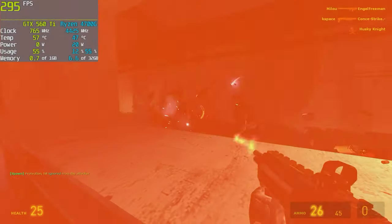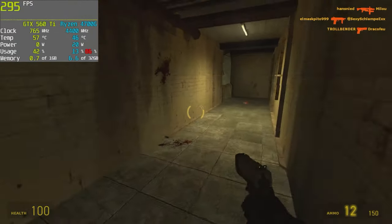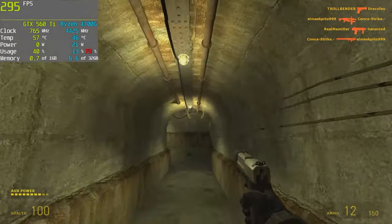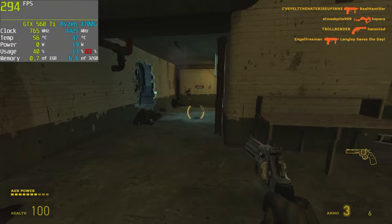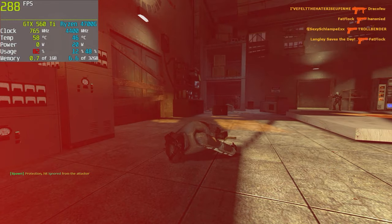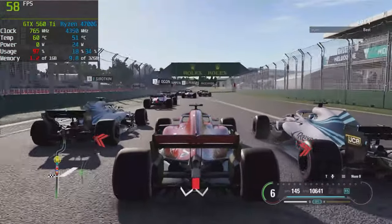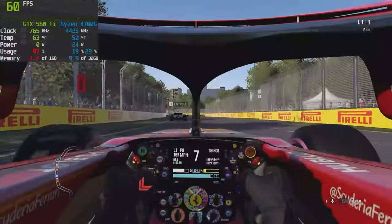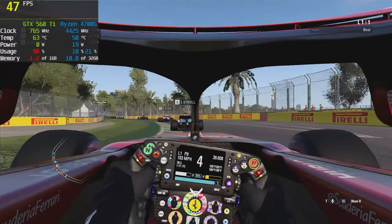For a flashback, how about some Half-Life 2 deathmatch? We'll max everything out. Very nice frame rate — just under 300. It looks great. The 560 Ti 448 really shines in this game. The F1 2018 benchmark runs at a playable 50 to 60 frames per second and doesn't look as bad as I thought. I'd probably go down to 720p to play this seriously.